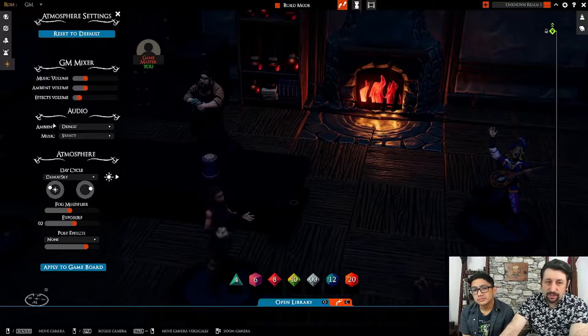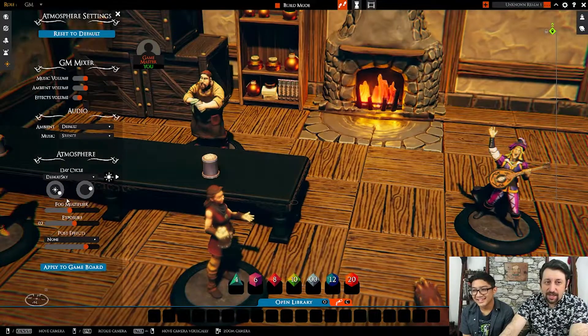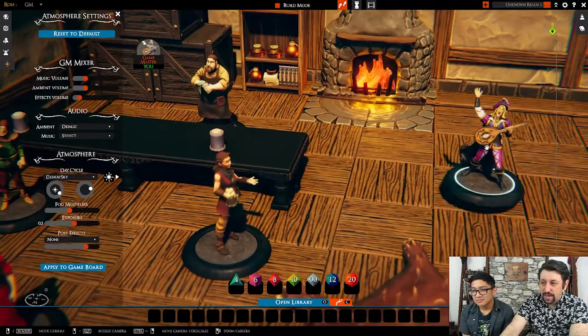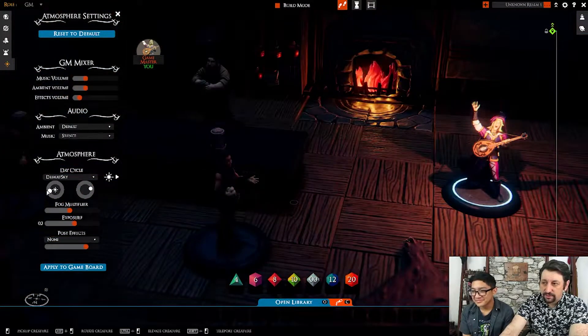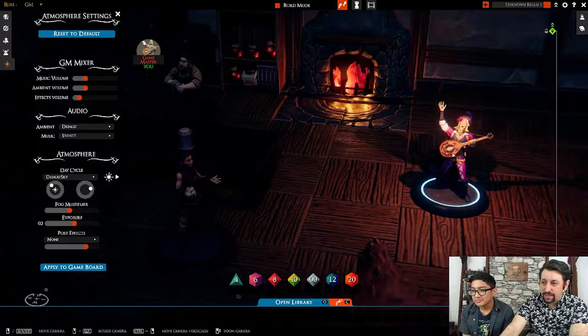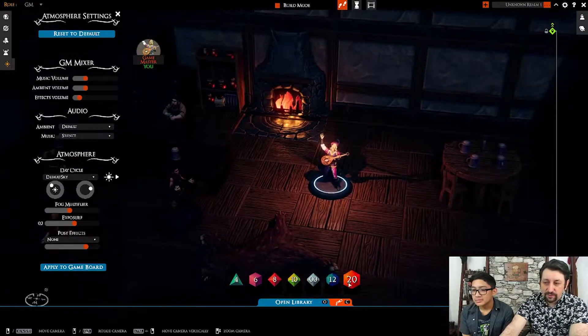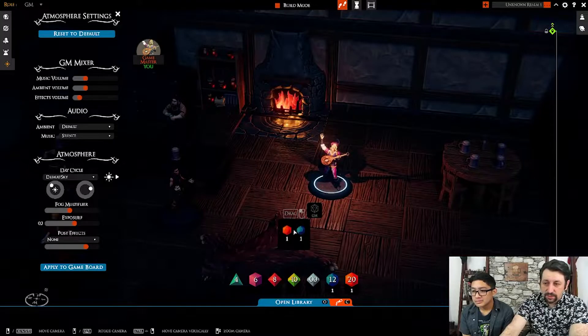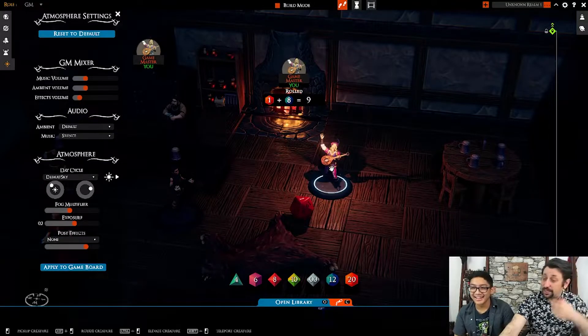Each token, each player — I know this looks a little dark so we're going to brighten it back up a bit — but each player token does have the ability to have a torch as well. So when you have it dark like that, you've got their torch and the players can see. You've got full dice rolling in here, which is kind of neat. You just grab them and throw them. I love that they're actually in the environment — they bounce off of minis, which is kind of interesting.